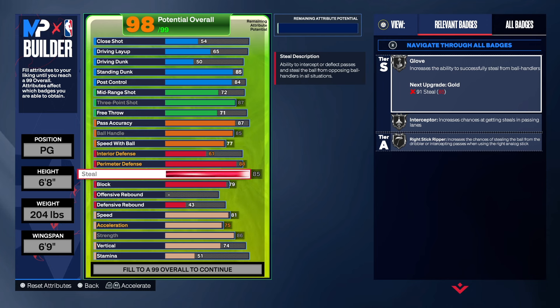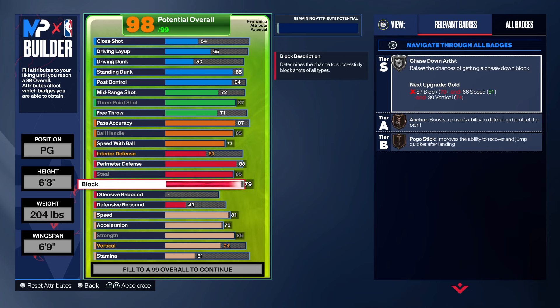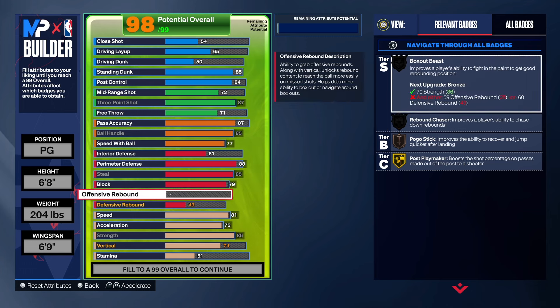If you want to take your wingspan down one tick that's fine, but I'll leave it as is. For the block, we get the 79, chase down artist, anchor, and pogo. We had to put the extra points on offensive rebound and defensive rebound. So we have 81 speed, 75 acceleration, 86 strength, 74 vertical, and the rest goes into stamina.